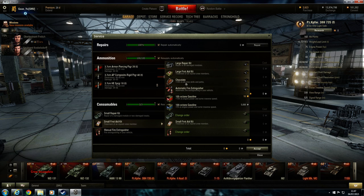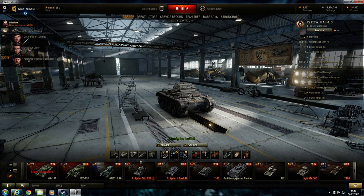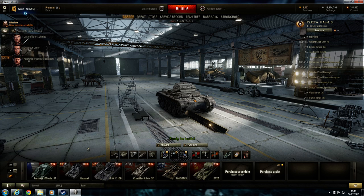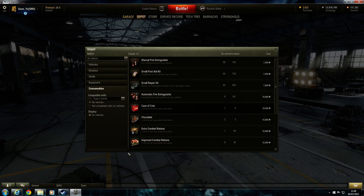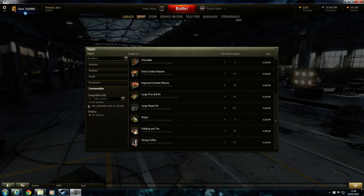Germans have chocolate as a consumable — it increases crew skills and perks, very beneficial. I don't use it on most tanks because I prefer to have the fire extinguisher there. The only tanks where I use the nation-specific consumables — chocolate for Germans, Case of Cola for Americans, Pudding and Tea for British — are my artillery. The French have strong coffee. There are plenty more consumables in the depot — just click consumables and make sure you're on all nations to see them all.